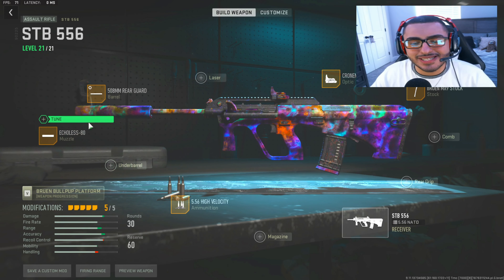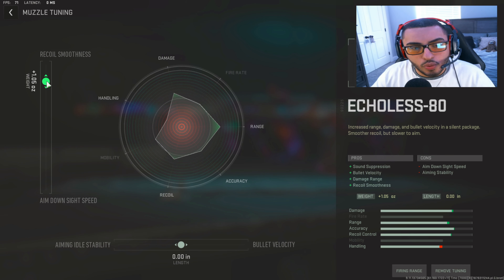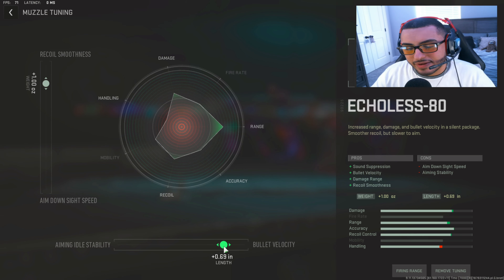On the next attachment tuning for the Echoless 80 silencer — since we don't have a grip on the STB, it's so important that we're able to control any type of recoil steadiness or recoil control in general. We're going to put the recoil smoothness up to 1.0 on the dot, and make sure you max out bullet velocity. Maxing out bullet velocity will allow your bullets to travel to every target faster, which will actually increase your time to kill, meaning your gun will shoot quicker and kill quicker than other guns in the game.